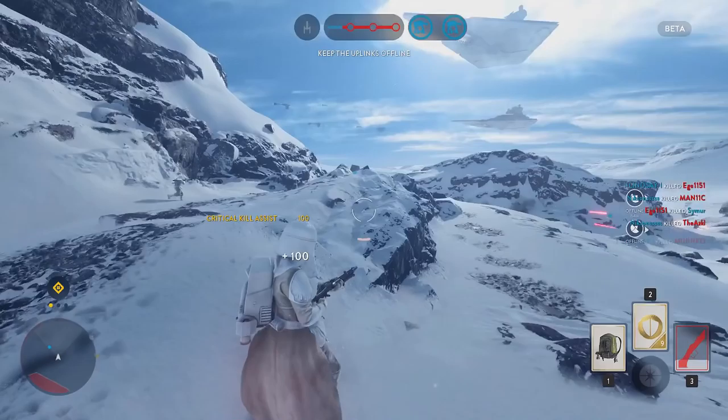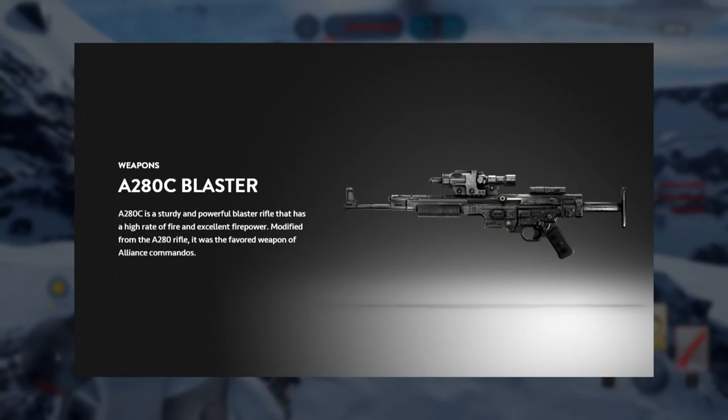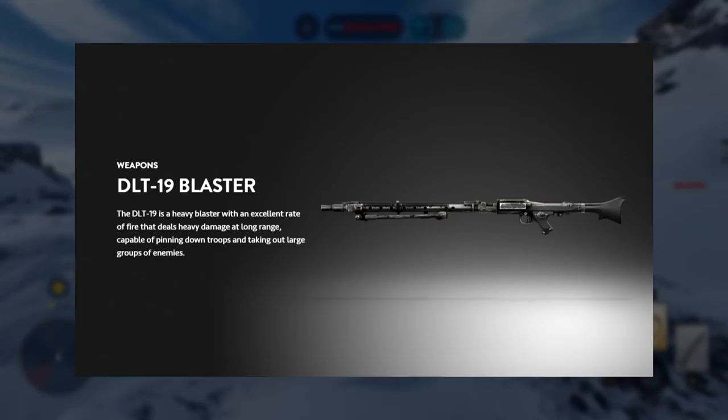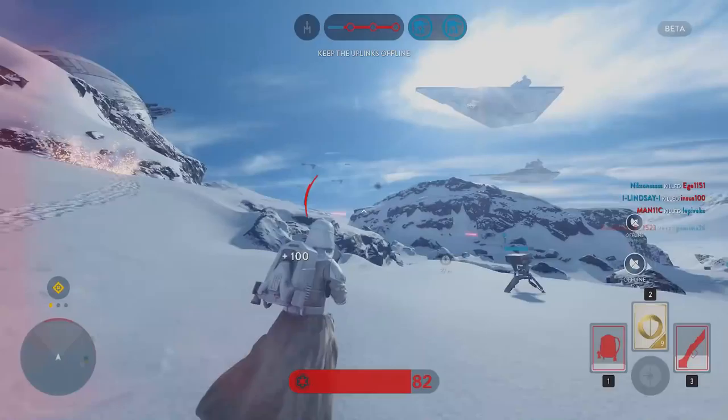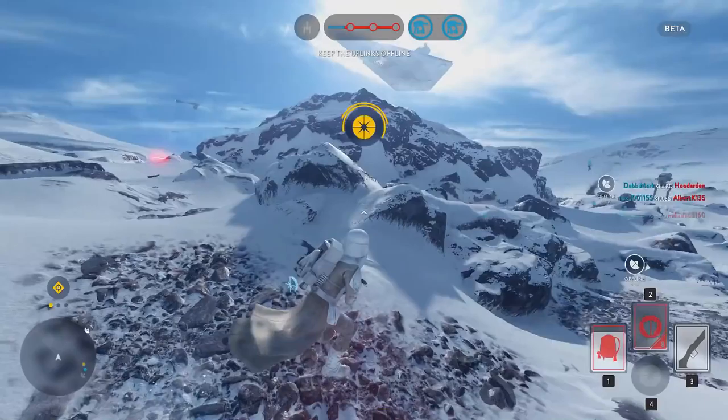Starting briefly with ones we already know about: we have the standard Rebel Blaster the A280C, the standard Imperial Blaster the E11, the DLT-19, and the DH-17 Blaster Pistol. All of these were in the beta and were progressively unlocked the more XP or in-game coins you earned, up to the max level of 5. I assume this is the way the system will work for all primary weapons in the game, although that hasn't been confirmed.